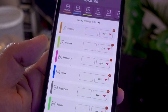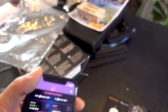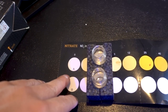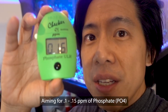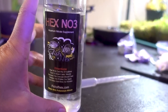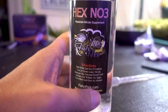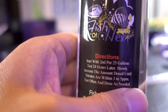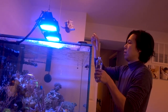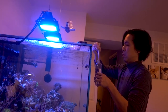For phosphate, I'm going to turn to my trusty Hanna checker — excellent kit. Phosphate is at 0.16. In terms of dosing nitrate, I'm using the Fischel HEX NO3. The instructions call to try 2 mL per 25 gallons first, then test one day later to see where nitrate is at. I'm going to start with 12 mL first, then measure tomorrow and see where nitrate sits.